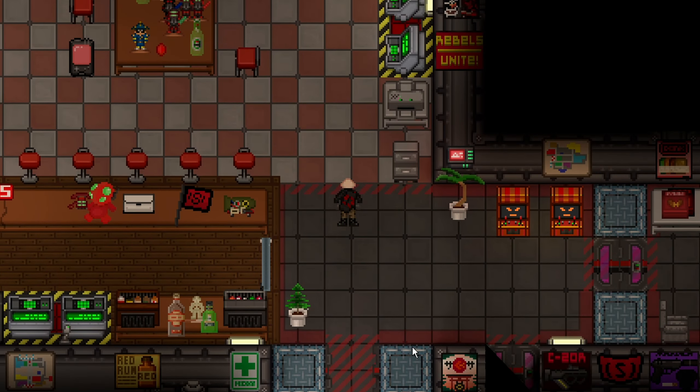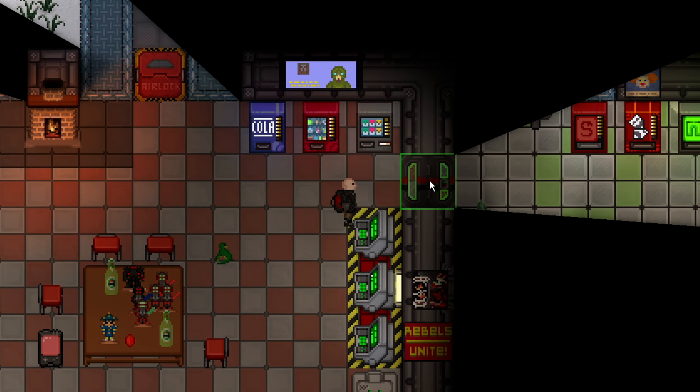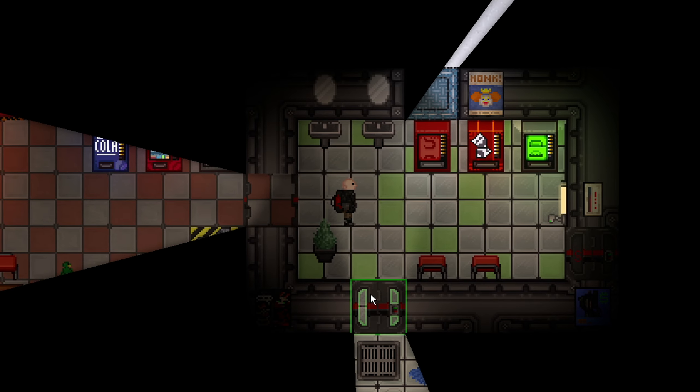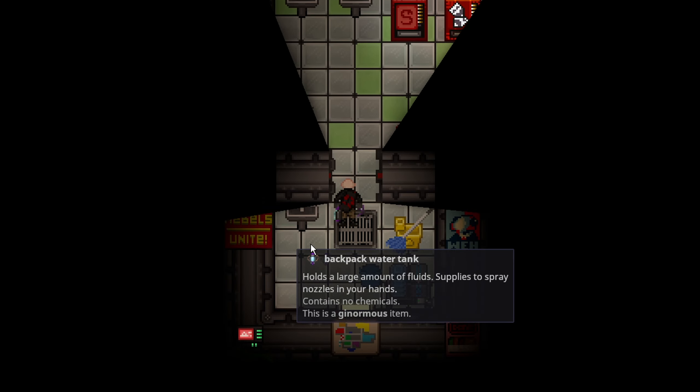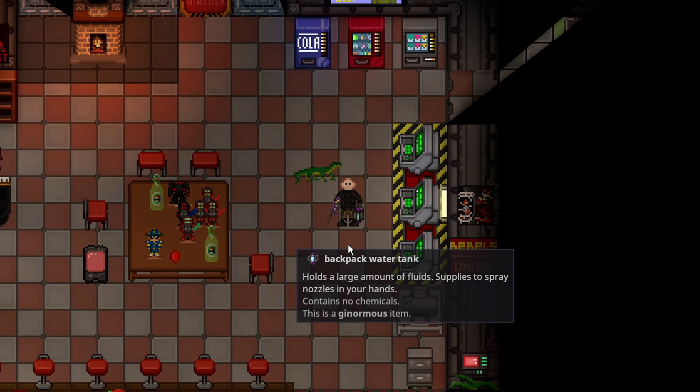Before we can even use a flamethrower, we must actually go and acquire one. On the Nuki Outpost there is a free spray nozzle and a backpack water tank, which effectively will allow us to make a flamethrower.